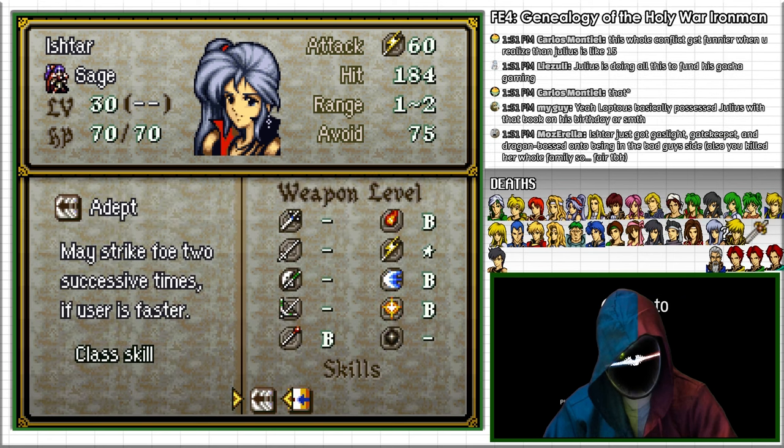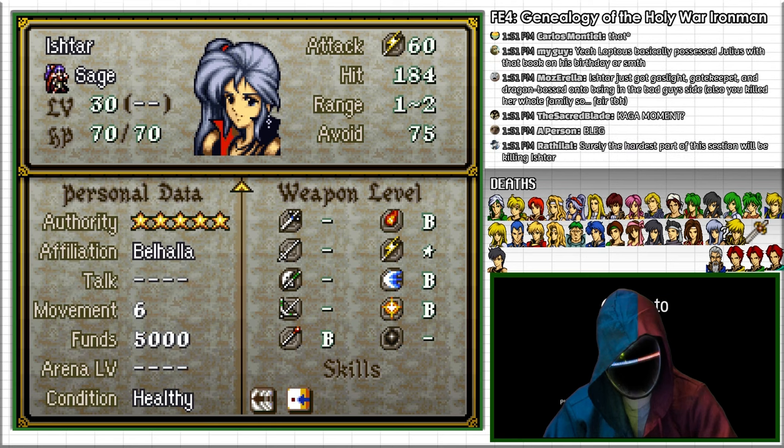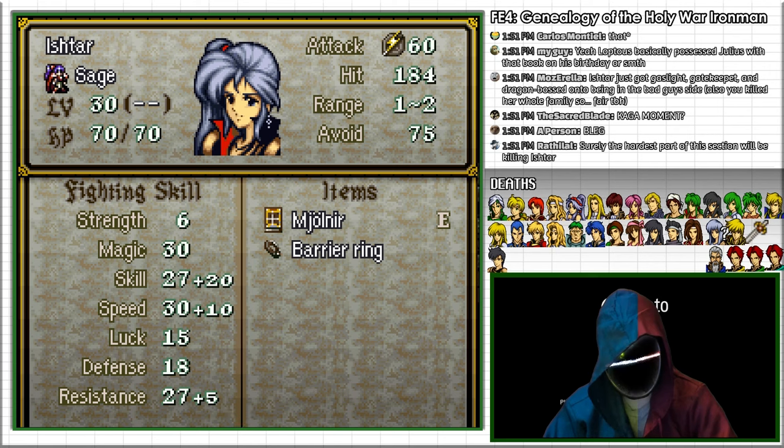Ishtar is not very durable, but she also has a ton of avoid from her leadership bonus and high speed, so trying to kill her before she can attack is not particularly reliable.